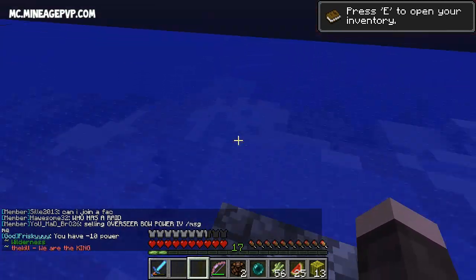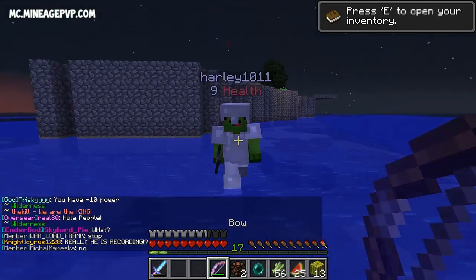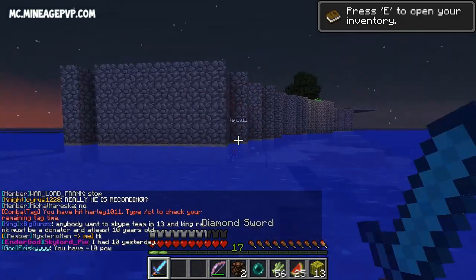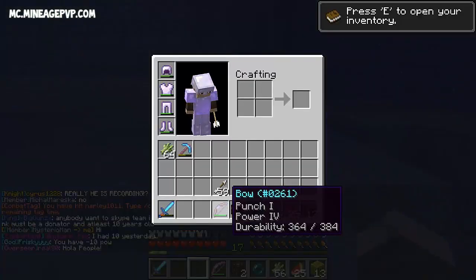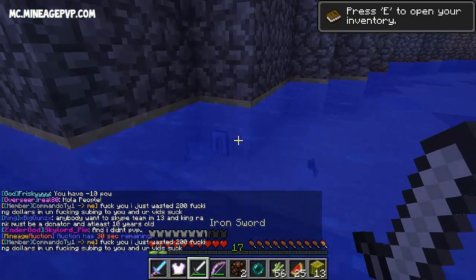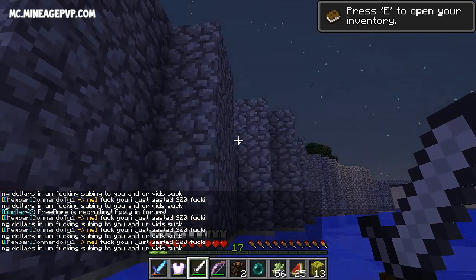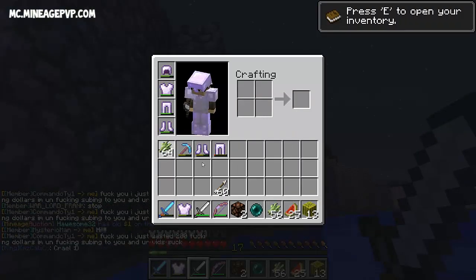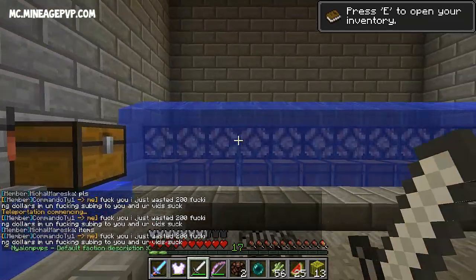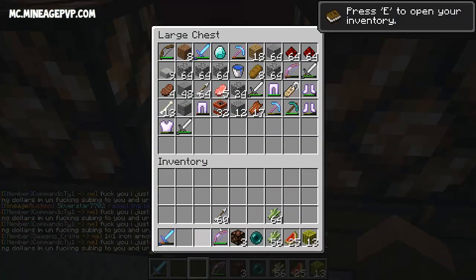The last thing we do to every base we raid — we've gotta TNT it. You can't not TNT the base. This guy's getting strength up — I'm out, we don't have potions and we've got iron armor. We're going to try to bow this guy down. We've got him — he doesn't have a bow, he came unprepared! We just took him out with that power four punch one bow — hell yeah! Let's get this free protection one armor.